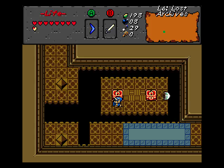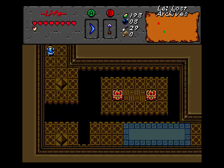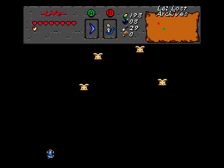You can also stun them with the hookshot, but magic boomerang is preferred. Alright, so we get the compass. Yay. Hookshot our way up here.